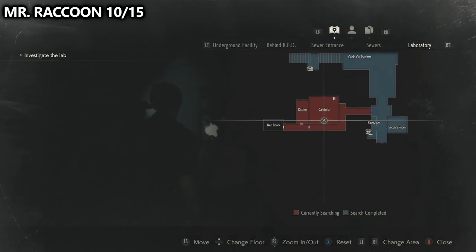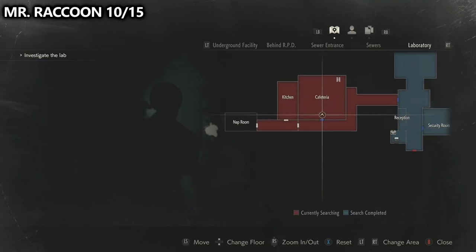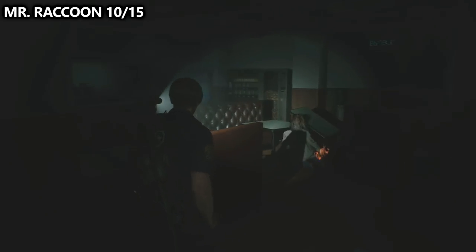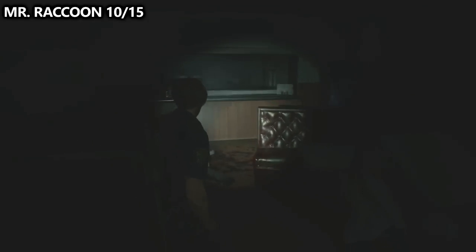The next place for you to go is the cafeteria. Here, you can find Mr. Raccoon number 10. Work your way towards the ladder, but just before going up the ladder, look to the right-hand side and you should be able to spot this one.